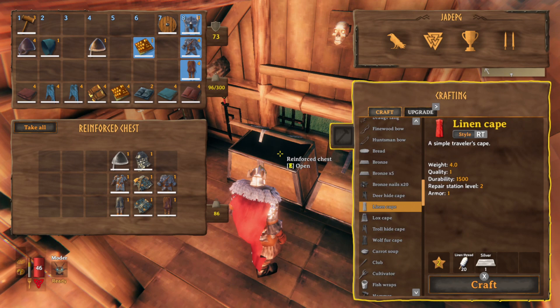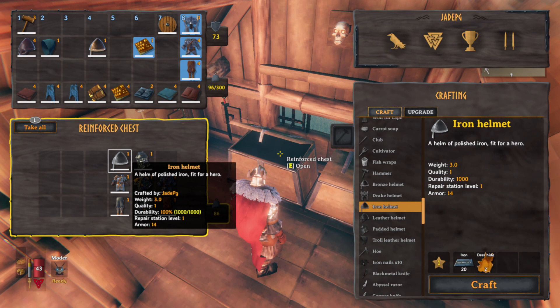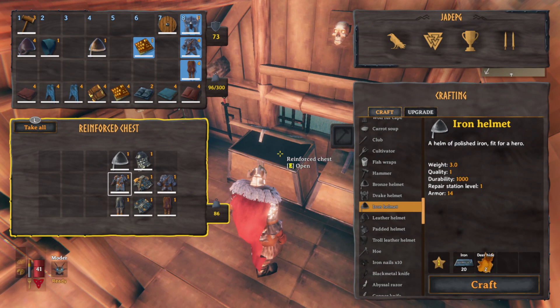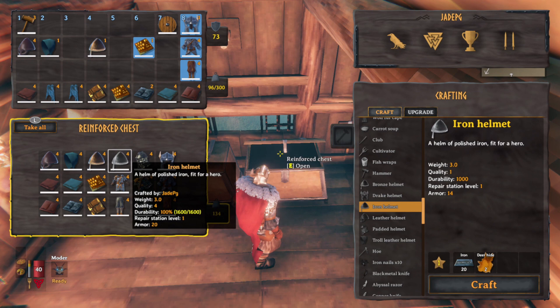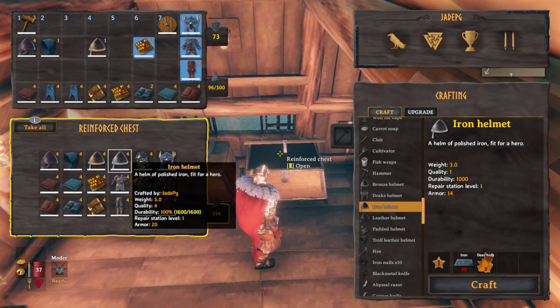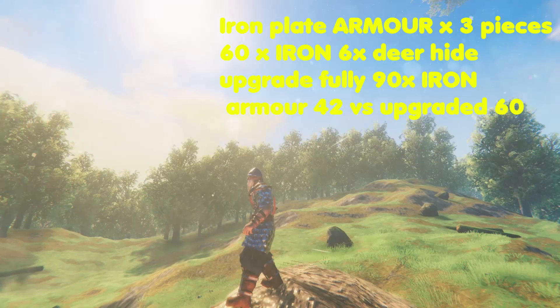Next up is iron. For iron you need the forge at just level one, but it costs 20 pieces of iron just to craft one single piece of armour, plus 2 deer hide. This could potentially take ages to get a full iron set. It's pretty heavy, so make sure you've got stamina potions or food that gives lots of stamina. With a base of 42 armour defence plus a small cape you're looking at 43 armour off the bat. It costs 60 pieces of iron and 6 deer hide to make the full iron scale set. Upgrading costs an additional 5 iron for level 3, 10 for level 4, and 15 for level 5 — 90 pieces of iron to fully upgrade, giving 20 per piece, or 64 with a cape.